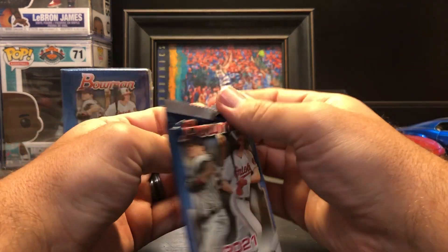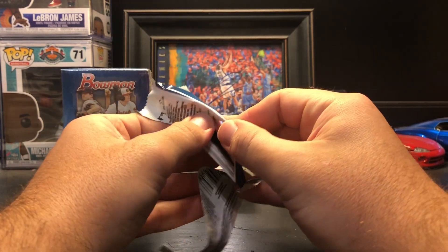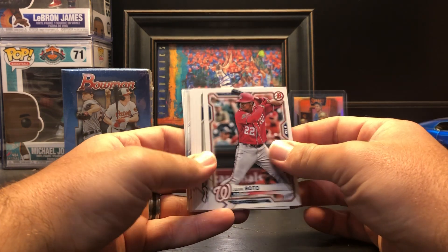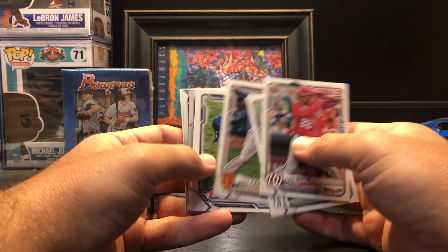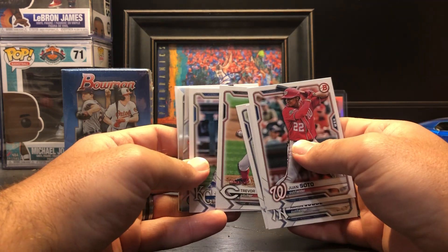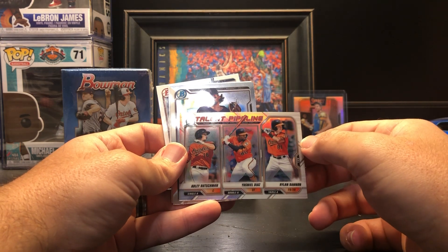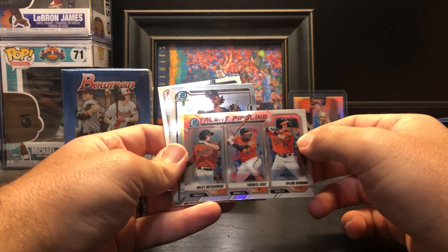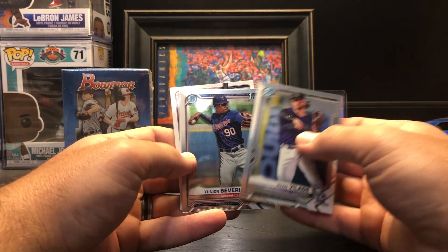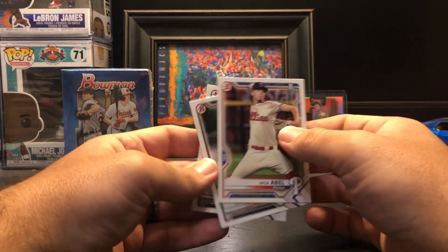Pack number three. Got a Juan Soto, Aaron Judge, Mike Yastrzemski, Boba Shea, Trevor Bauer, Jorge Soler. Got a talent pipeline of the Orioles with Rushman, Diaz, and Bannon. Then we got Ryan Villad, Junior Severino Chromes, Mick Abel first Bowman, Jackson Rutledge, and Trevor Larnock.